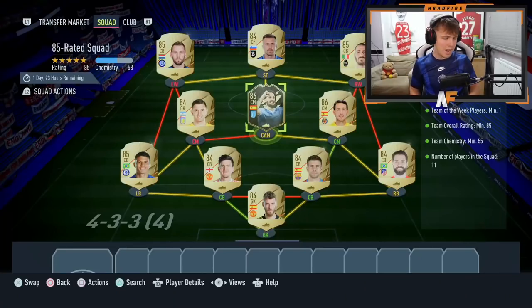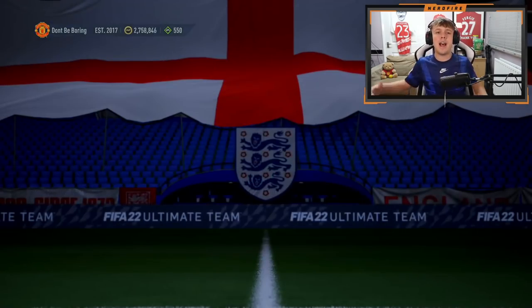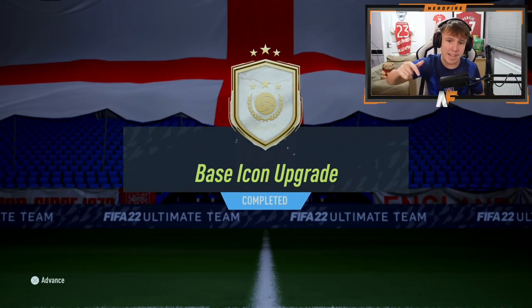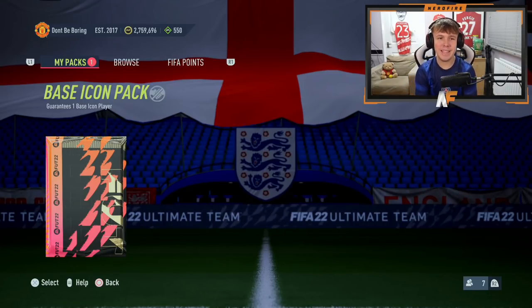If you guys have opened up an icon pack, let me know in the comments below who you managed to get — was it good, was it bad? Let's get into the packs. Here we go — the base icon pack is about to be completed. We're just submitting the 85-rated squad and bang, the second base icon pack of this year. Hopefully it's going to be something good. My last one was Frank Lampard, so if we can get something better than that it would be ideal.